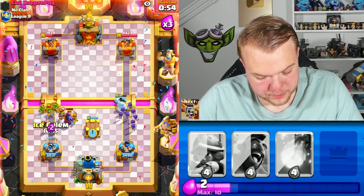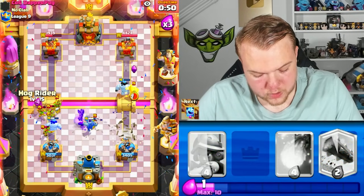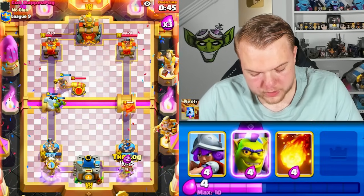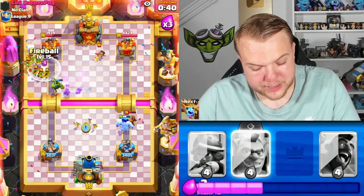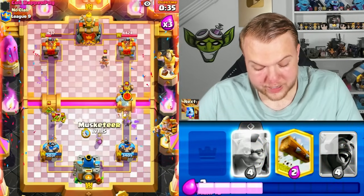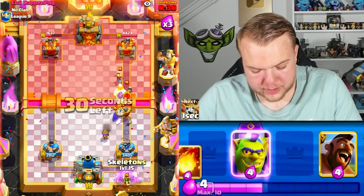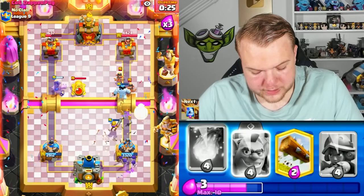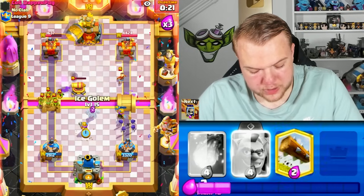Need to be careful with the evil knight. Skeletons and hog rider — I don't need to log on the left side. Ice spirit, log on defense, ice column as well. Doing a good job defending. He's also doing a great job trying to pressure and outcycle us, but we're keeping up with his cycle and getting good reads on his barrels behind the tower. Musketeer, ice spirit, another musketeer — should be pretty much good game.